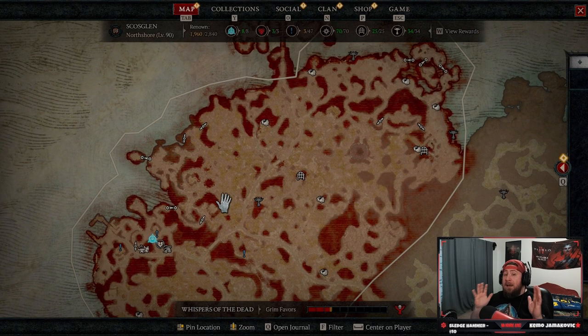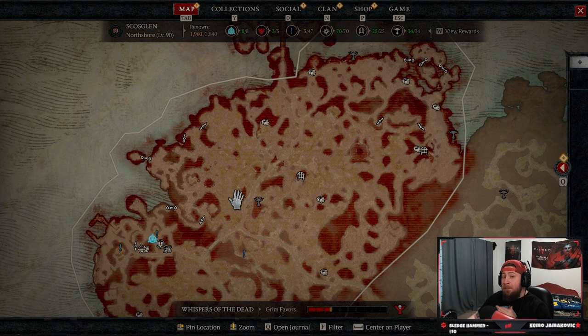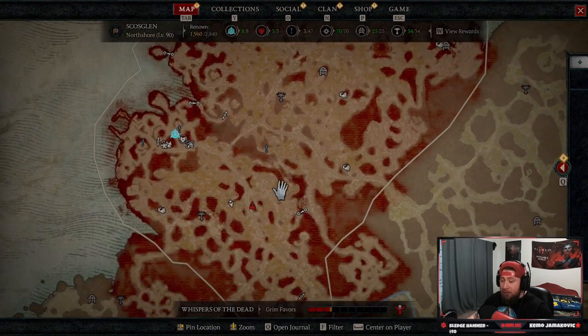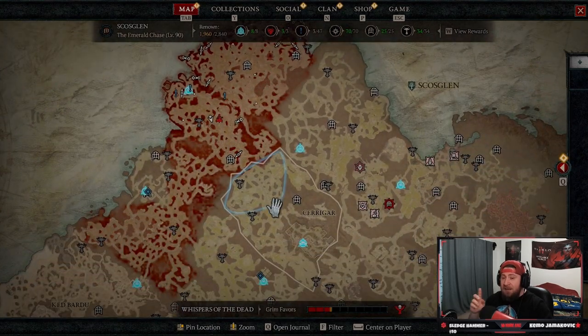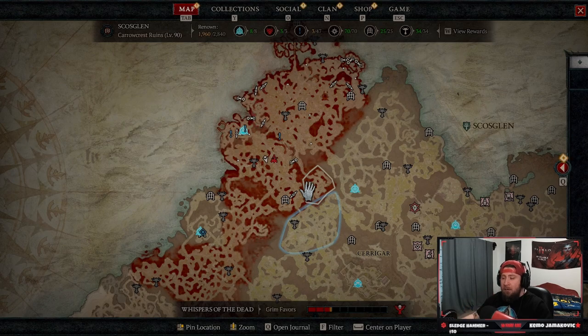That's the hard part. The best tip I can give you to find these is to get into a group and spread out. But what if I told you there was a better way? There is — in fact, there's a map, just like the previous maps we've had for Diablo 4 that breaks down everything in the game. Let me show you.